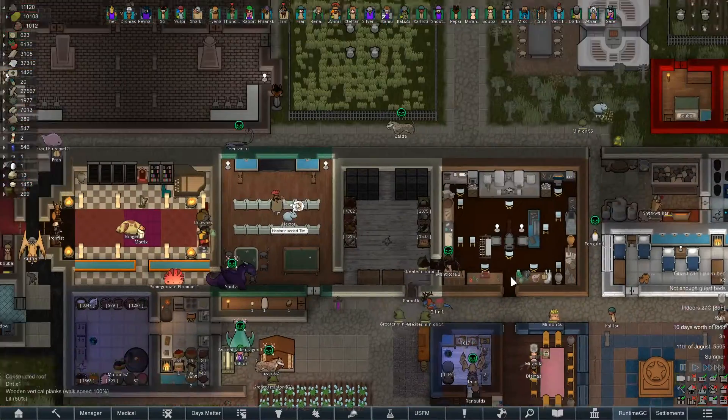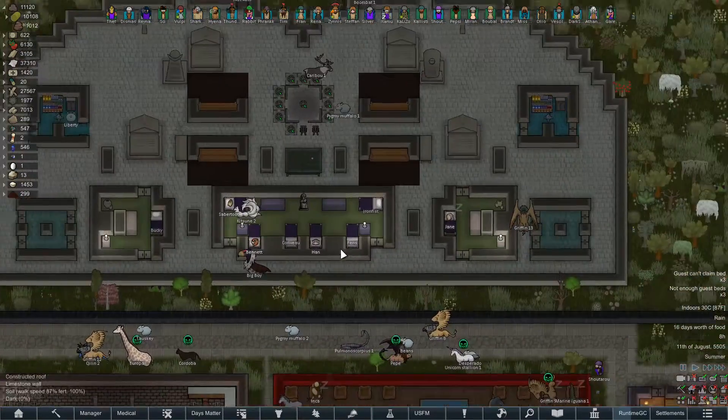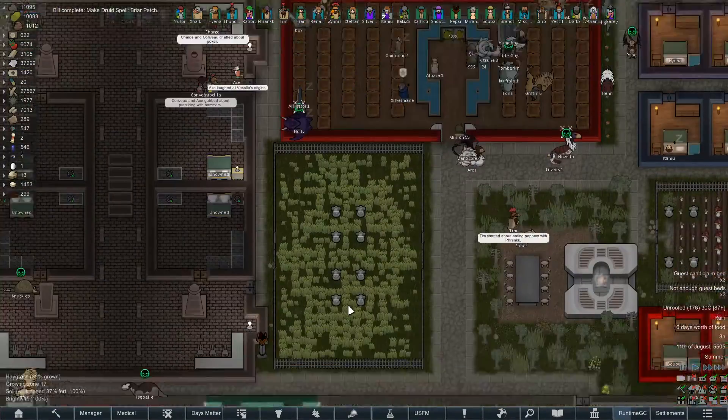Hey there everybody, Fett here and welcome back to Fett Plays RimWorld of Magic Royalty 1.2. The bedroom's still getting done. We got guests — and chairs! We have guests with chairs.